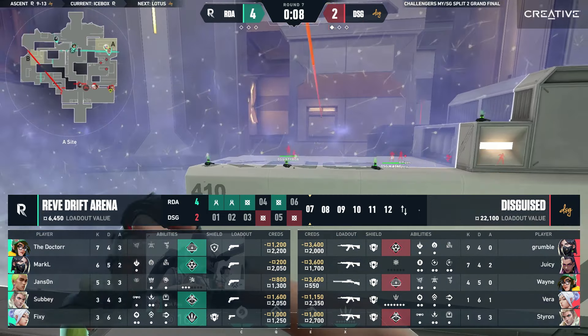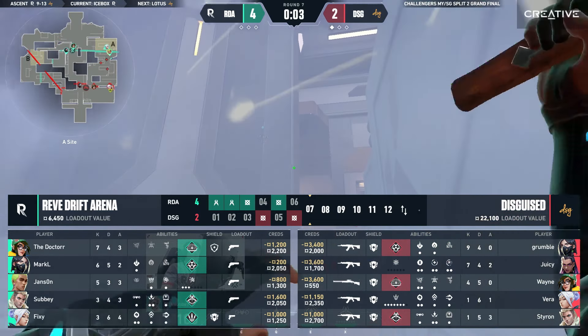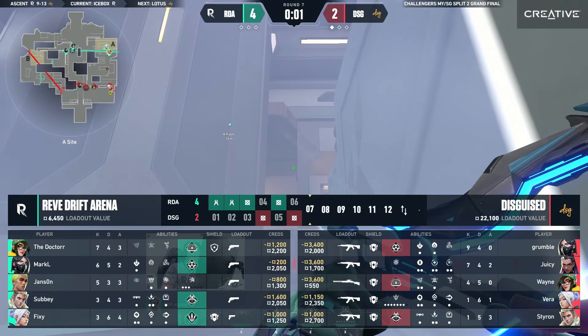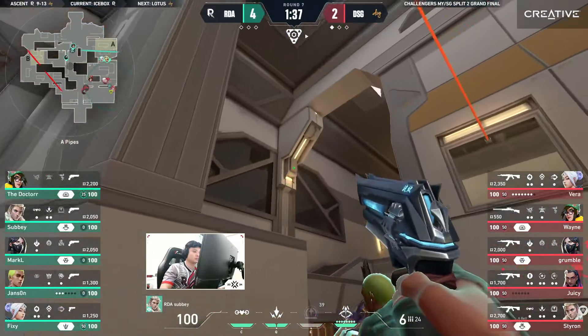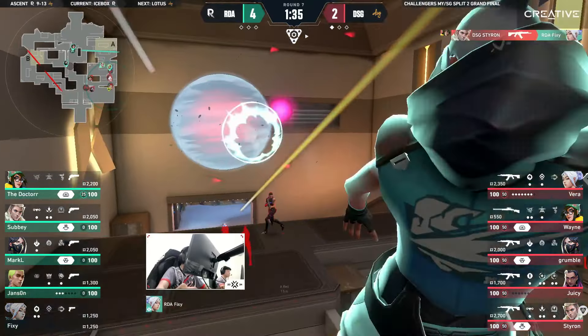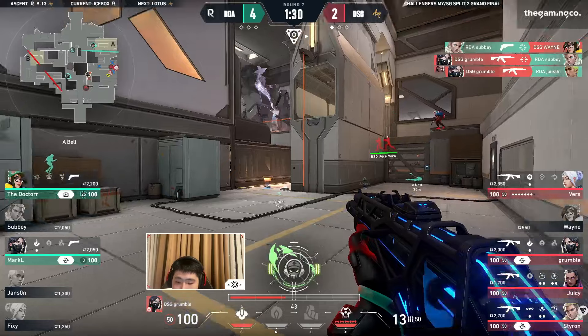Markel's gone back towards — okay, they're actually letting go of B completely. They're focusing on a pinch it might seem. Aggression shown towards the A site, and they want to flush them out, but Fixie gets picked up from the sky. They punish — hard. Grumble for two. The Sharpshooter all the way from Ascent, coming here to Icebox as well.